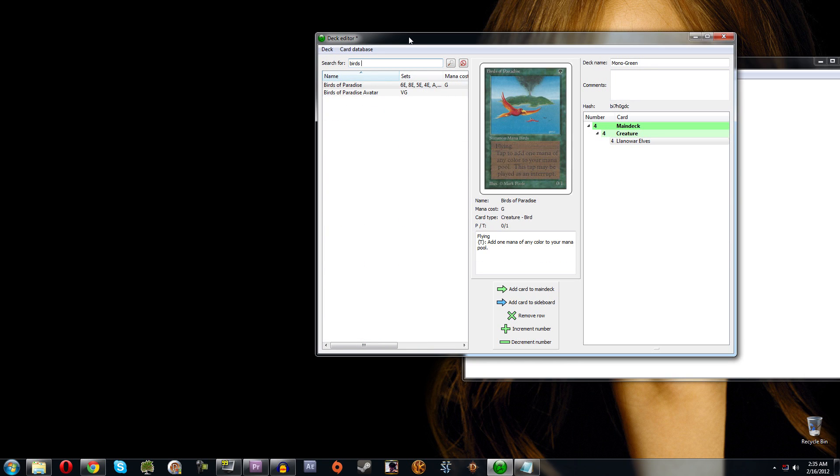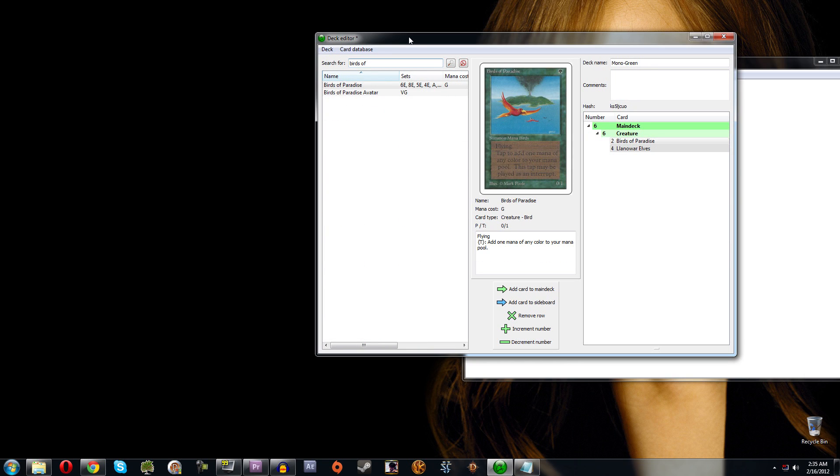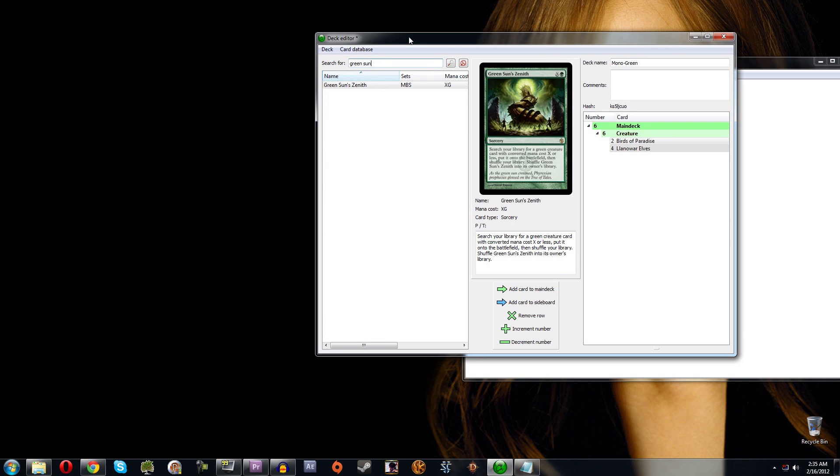You can hit Ctrl+A (on Mac it's Command+A) then Delete to clear a card. Let's add two Birds of Paradise, and four Green Sun's Zenith — you can see I'm not typing the full card name, just enough to find it.